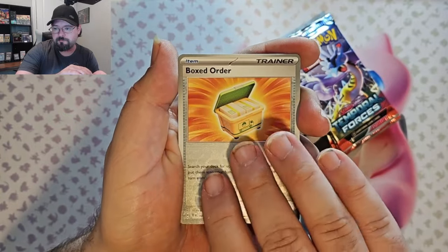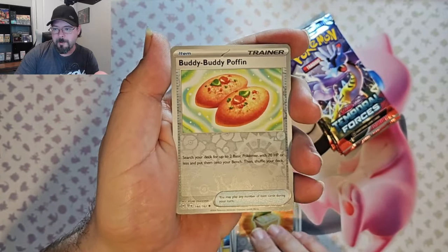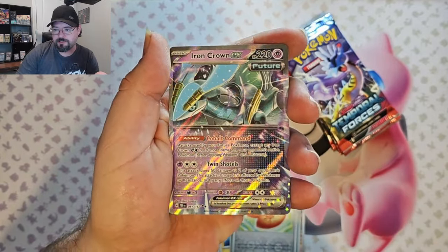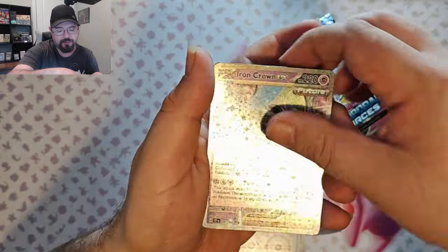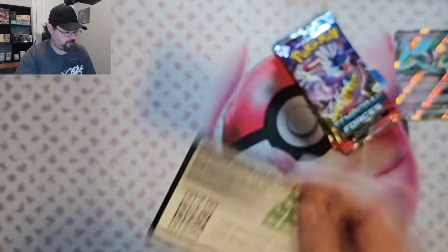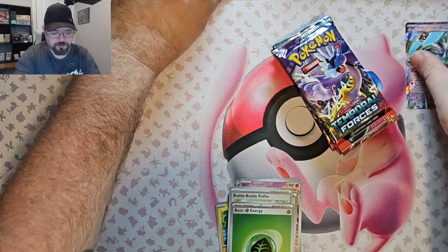Pack one: Green Tail, Boxed Order Reverse, Buddy Buddy Poppin' Reverse, and Iron Crown EX. Very nice.